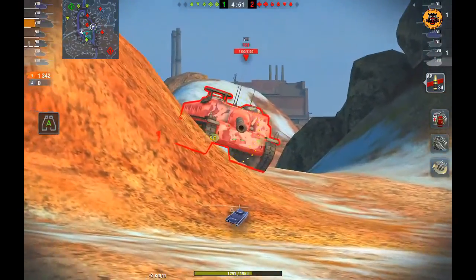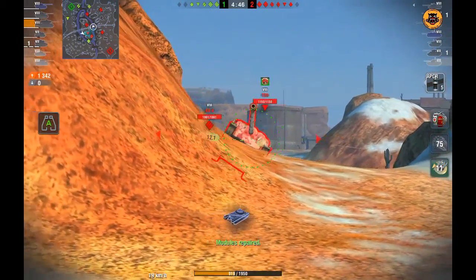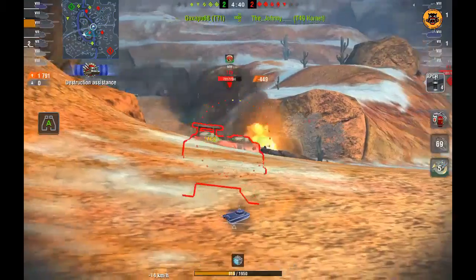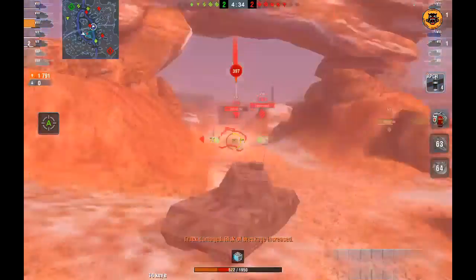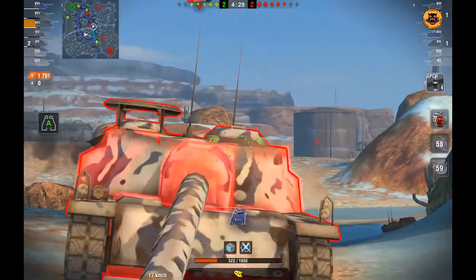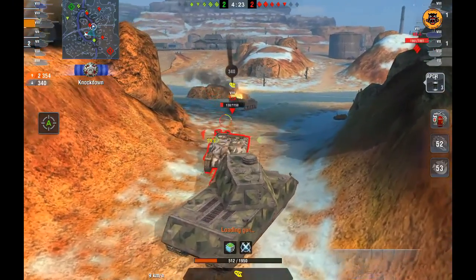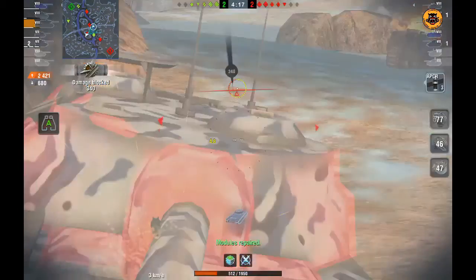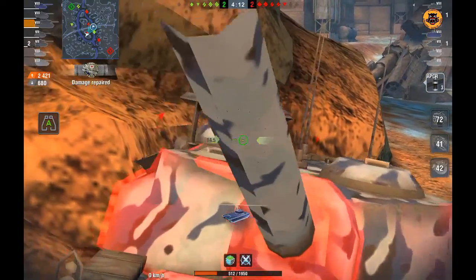The enemy T28 comes forward to push me and has some initial success, but I'm going to be moving back towards him. I put a nice shot into his hatch there and he's already down to just 700 hit points. He does get me again. I'm going to be pushing forwards so I can put another shot into his hatch — I should have used AP for that, but still. He's just one more shot away. I aim for his hatches again, which are the big weak spot on that tank, and I can finish him off.